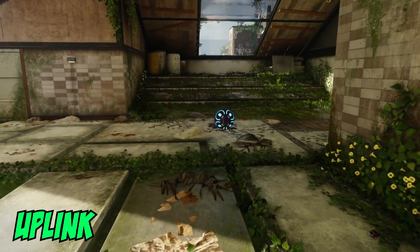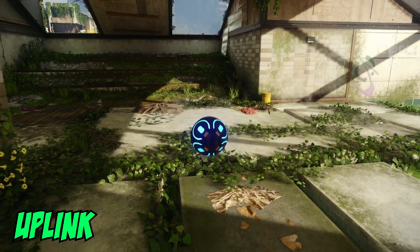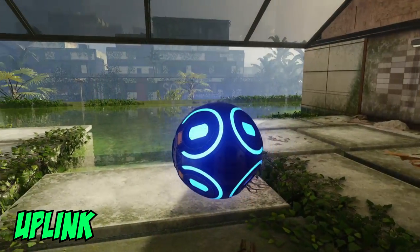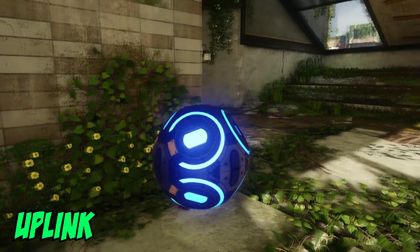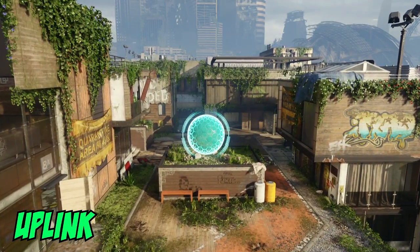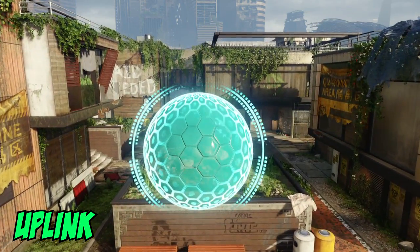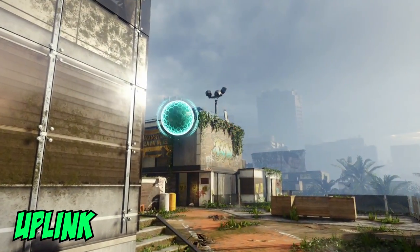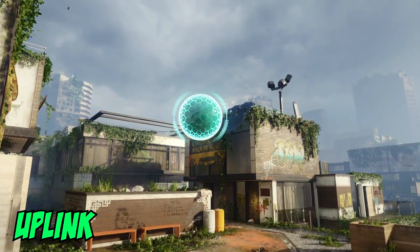Next we're going to talk about Uplink. Uplink was introduced in Call of Duty Advanced Warfare and while it was considered to be a great new competitive game mode, it has not lived up to its name with the release of Black Ops 3. Uplink is best described like basketball; however, you get 1 point for throwing the ball into the portal and 2 points for running the ball into the portal. Currently there is a 5 second respawn delay, meaning that when you die you must wait 5 seconds before you may spawn in again. If you're carrying the drone — the ball — you're given about twice the amount of health as a normal player; however, you cannot use your gun while holding the ball. The only way the drone carrier can kill someone is by hitting them with the drone.